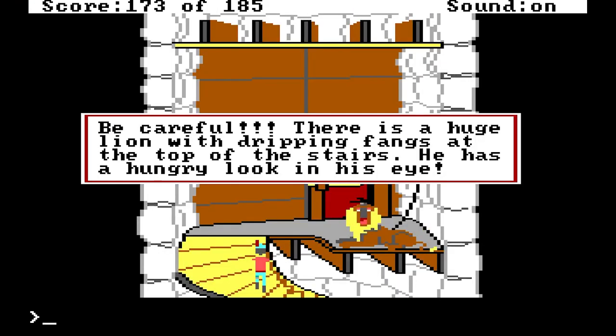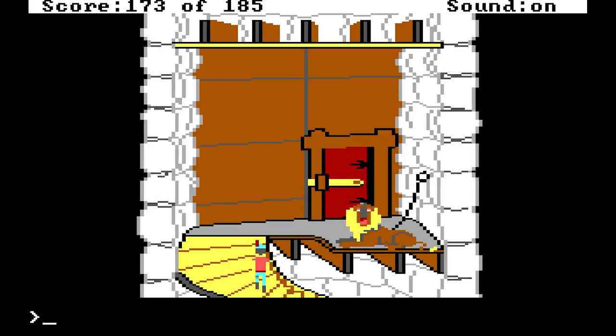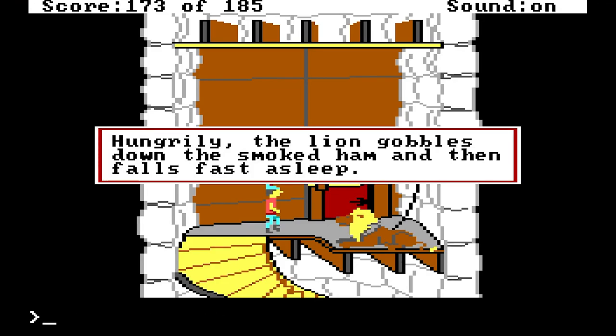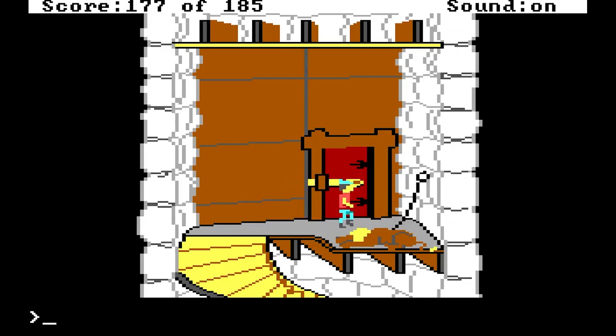There's a huge lion with dripping fangs at the top of the stairs. He has a hungry look in his eye. This is the biggest lion you have ever seen — he could eat you with two bites of his powerful jaws; his tail thumps repeatedly on the floor. We could use the sword, or we could give him ham — he's hungry, ham is probably what we need to do here. Give lion ham. Hungrily, the lion gobbles down the smoked ham and then falls fast asleep. The lion is sound asleep. Maybe I'll just open this door.